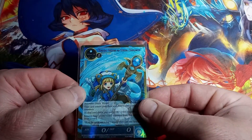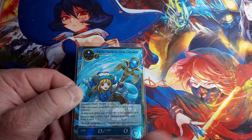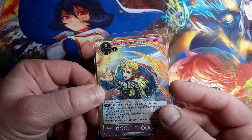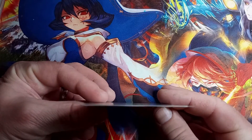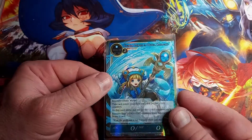Glory and Princess of Water Charlotte — BFA is the set, super rare, first print. And there's the back — Lars, Inheritor of the Sacred Spirit. Not a dual card though — there are not two cards in there. Pretty cool, not bad.